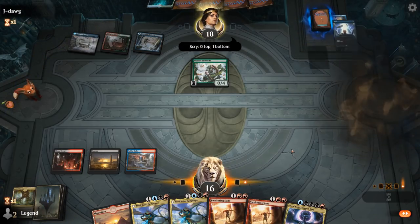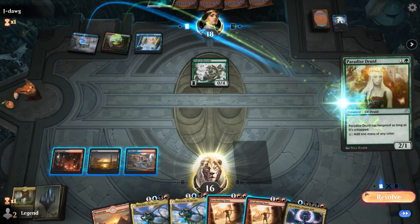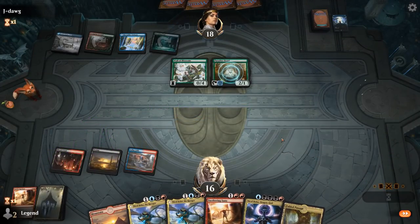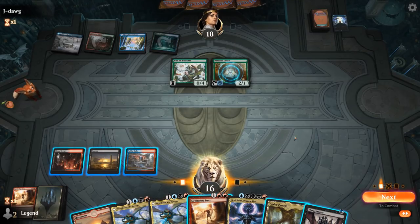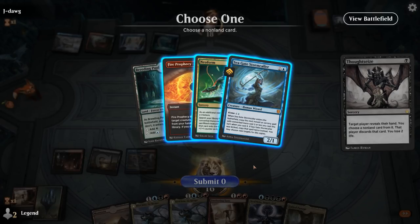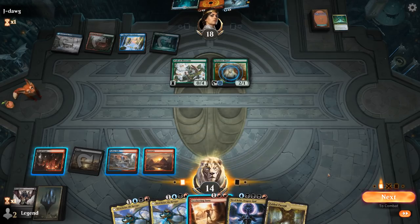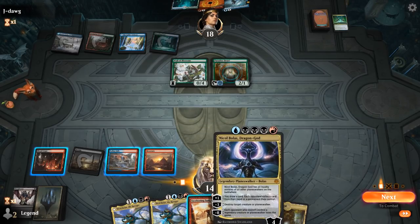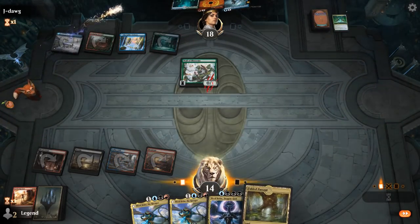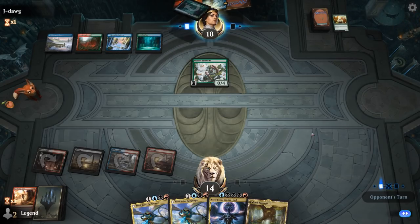Our opponent saw a lot of new cards since we cast Thoughtseize, so they could have both combo pieces now. It's just a Paradise Druid for now. We go for another Thoughtseize rather than Nicol Bolas. They had both combo pieces but were afraid of interaction, so they didn't go for it. We take another Neoform. We could Sweltering Suns to kill Paradise Druid, but killing it means less pressure on Nicol Bolas if we play it, so casting it is fine. Keeping up three mana meant the opponent didn't want to go for it.